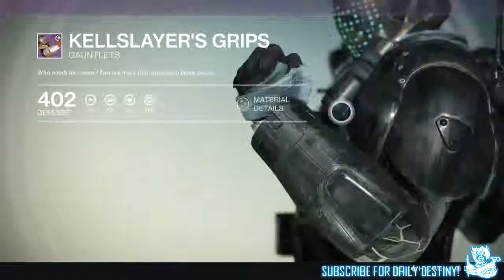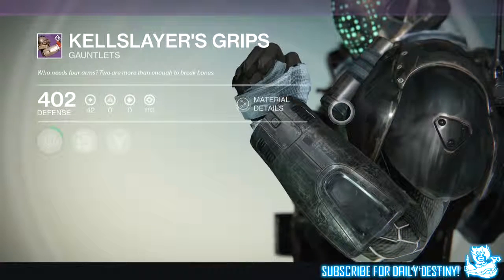We ran the level 28, unlocked the level 32, ran it fairly quickly, and he got an armor core. He used it to buy the Claw Slayer's Grips from Variks the Loyal — those are the gauntlets he offers for Titans this week. Not too keen on the look of them to be honest.